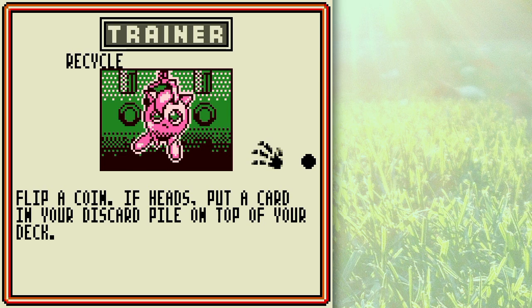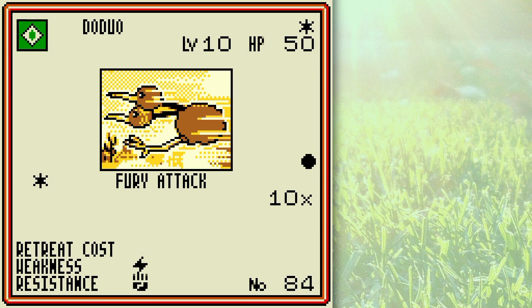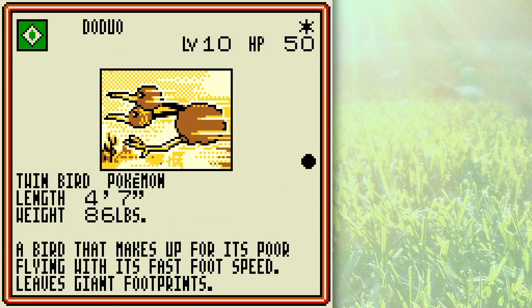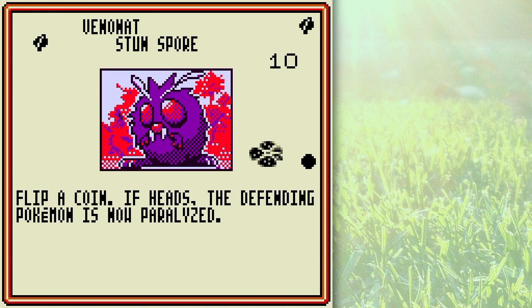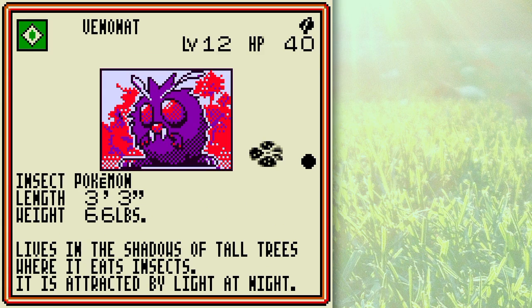Recycle isn't a bad card if you get lucky — you're not as worried about failure as you would be with something like Gambler, but you have to wait until the next turn to draw that card. Dodrio as a bench tech can reduce retreat costs, which is handy depending on the deck you're building. Venonat and Venomoth are actually not too shabby — you've got Stun Spore to stall just like with Magmar, and Leech Life. Venomoth has the ability to change the type of things, but I'll go into that more when I get a Venomoth.